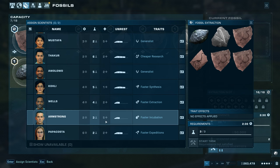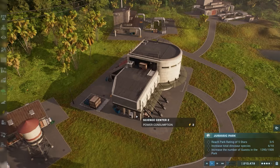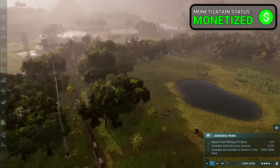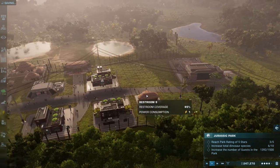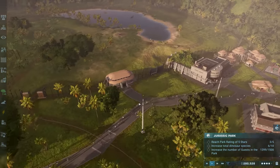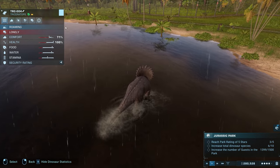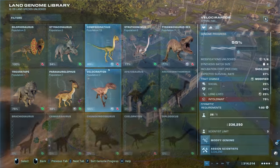Their unrest is getting kind of high. Let's give some scientists a rest. Dryosaurus should bring us up to eight out of ten dinosaur species in the park, which is going to be great. Copias I believe we still have. Wait — didn't we lose a triceratops? Yeah, he's lonely. Let's get another triceratops — we lost one during a storm.